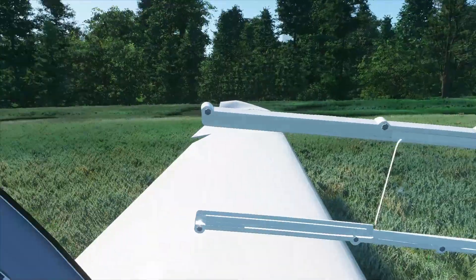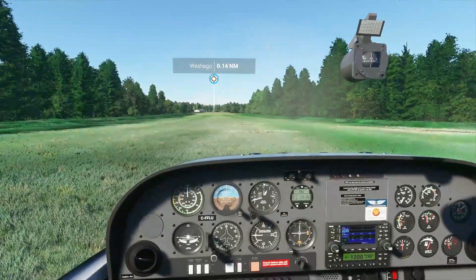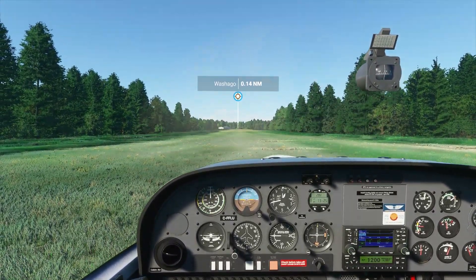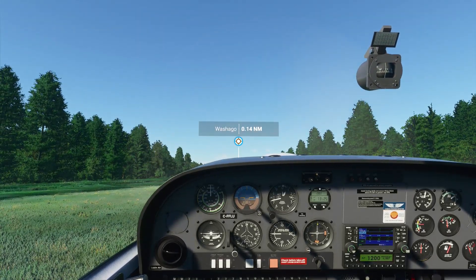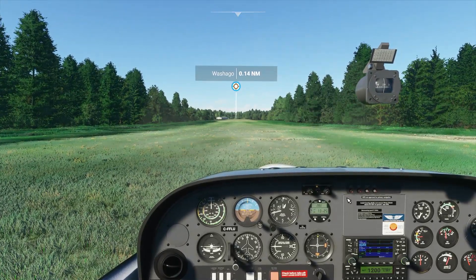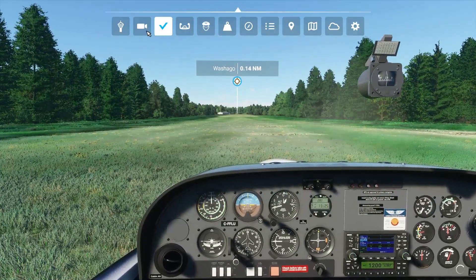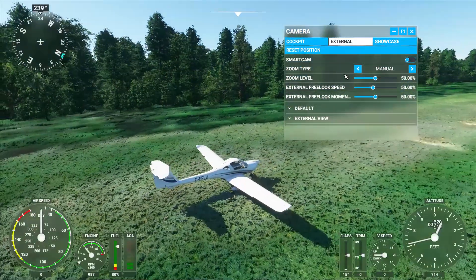So we're stick all the way back, flaps in take-off configuration, holding the brakes, apply full power, and the nose starts to come up — and the nose snaps up. Then it comes back down when we drop power. That's interesting. I keep hitting the escape key for the camera. Let's watch it on the external view so you can see what's actually happening here.